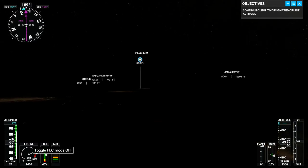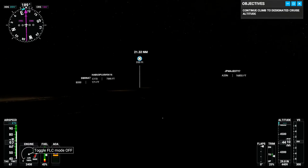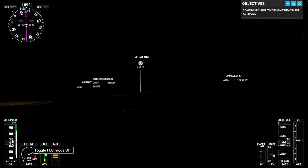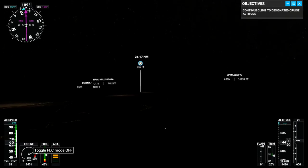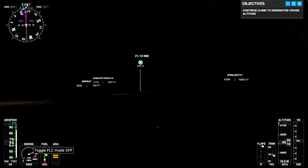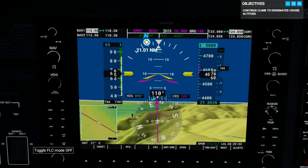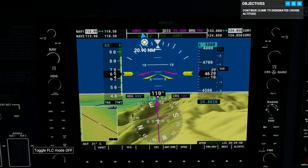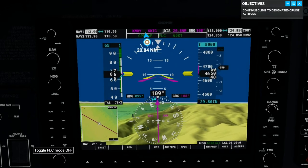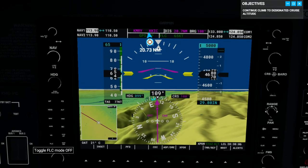Usually I'm either hearing a stall warning or the game is telling me if I'm going too fast or too slow, and then I make an adjustment. I'm going to go back inside. We're halfway on our climb — I can probably start descending once I reach 5,000, then go down to maybe 2,000 as we head towards the airport. It's going to be out there on the flat land, I presume.